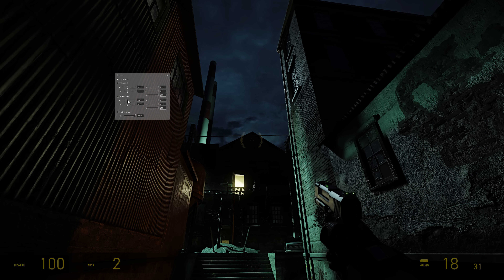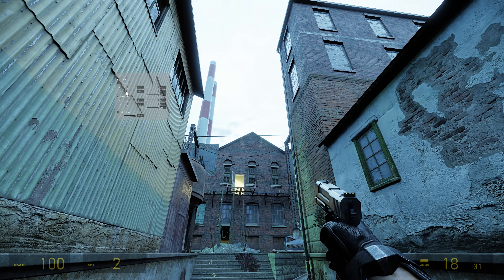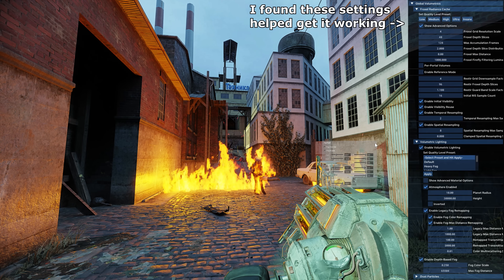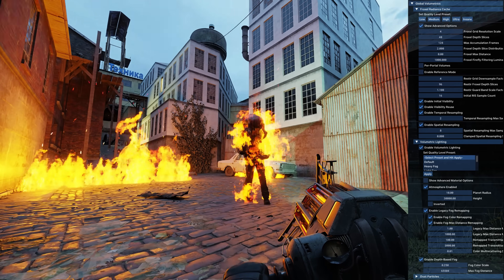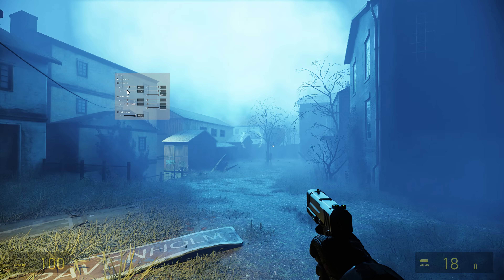One last thing that's fun to do — but certainly not how Ravenholm would have been done at the time — is to turn the night into day. Open the game's console, type fog_ui, and set the options to something like this. Negative fog distance seems to behave almost like daytime lighting, plunging the dark, unpleasant streets into a rather pleasant-looking early morning scene. Beautiful.